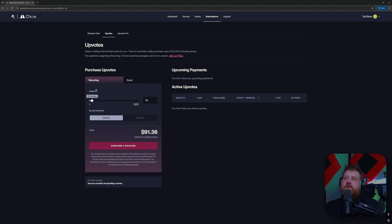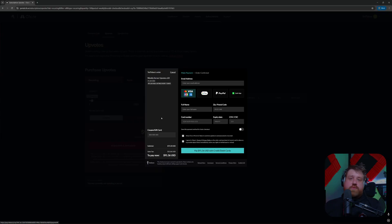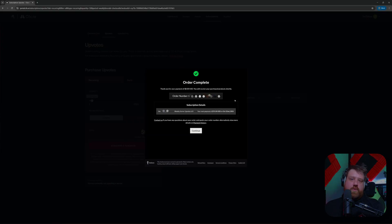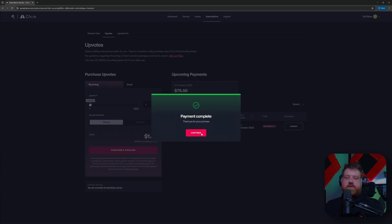I'm going to get 50 recurring upvotes. I can choose between weekly or monthly billing — in this case I'll do weekly, then click subscribe and purchase. This will go through Tebex, so I just fill in my basic information, my email address, choose my payment method, and depending on the payment method the information will change. It will say processing and my order will be completed. Payment complete — thank you for your purchase.